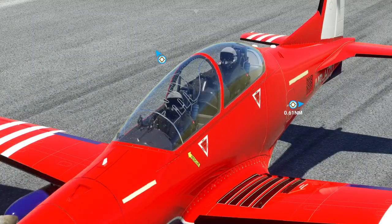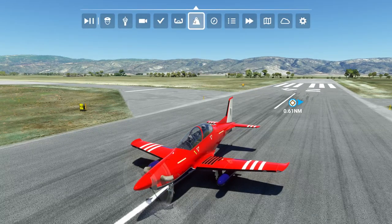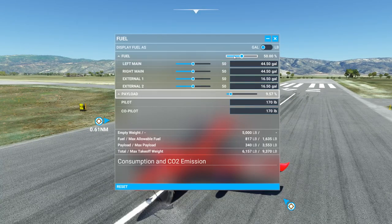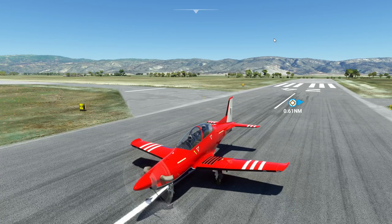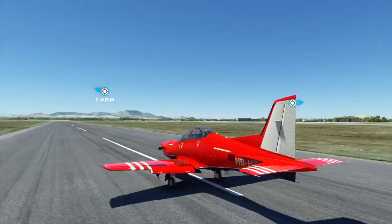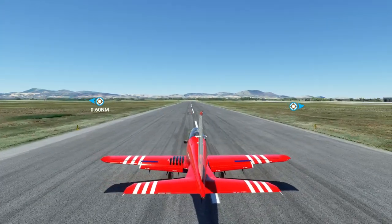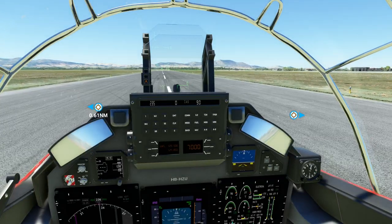Let me show you this beautiful livery. Let's get rid of the fuel things — I don't usually like them, but with some planes it looks better without them. It's great that it has the option to remove them. Hey guys, that's a look at this beautiful livery.